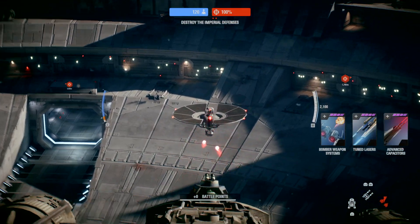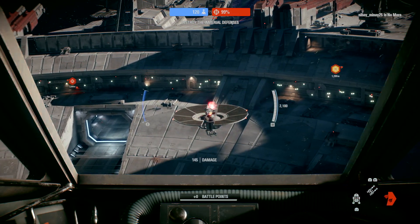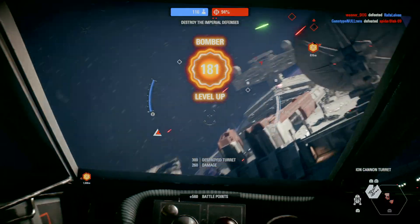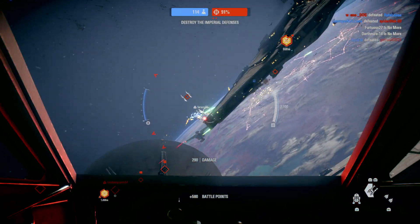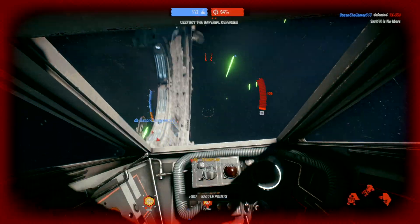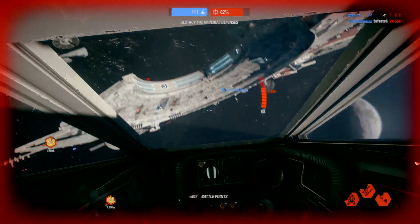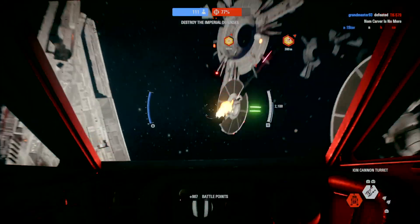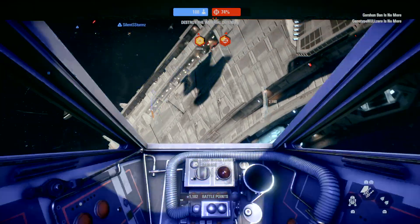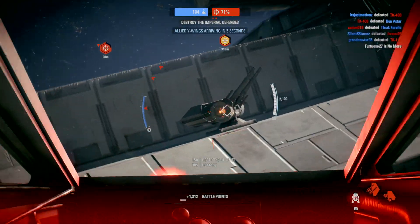Those cruisers are the first step. Not sure I'm making it out of this. The enemy's got you in their sights. Waste of a good ship. I'm almost out of this fight. A Y-wing squad in this joint has covered them so they can perform a bombing run.